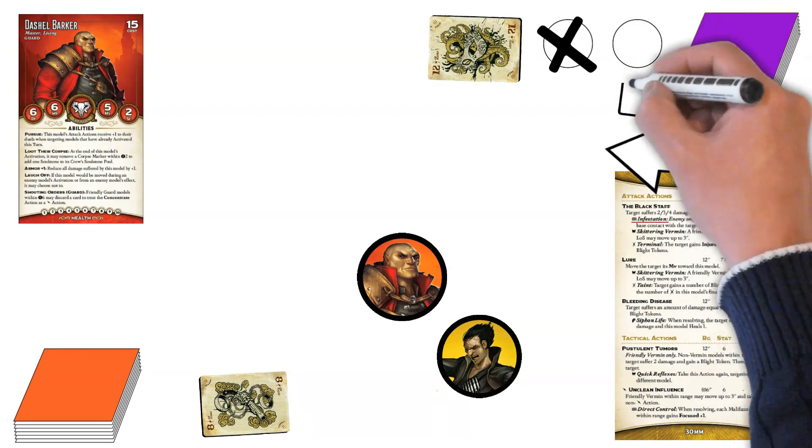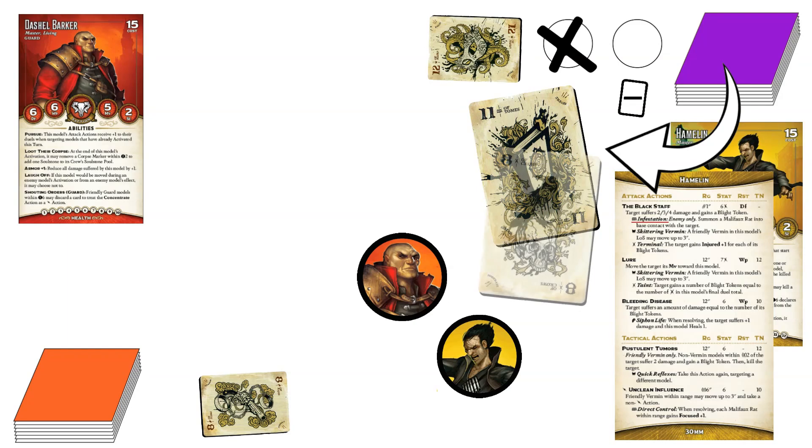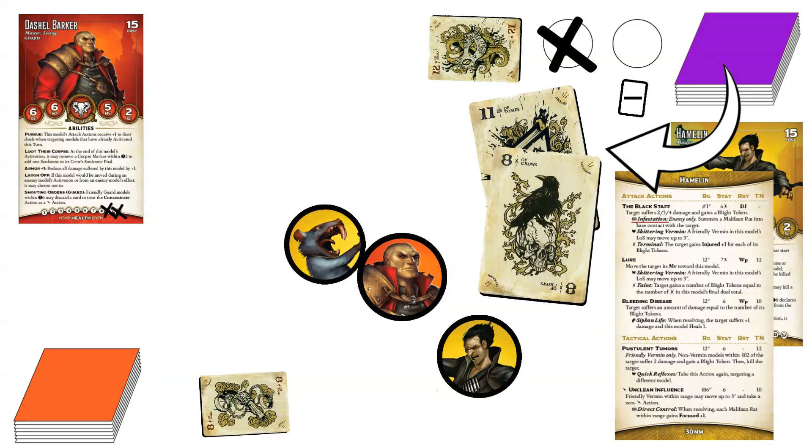The difference in their duel totals means he has a negative modifier on the damage flip, so he flips 2 and takes the lower value, which is the 8, doing 3 points of damage. Dashiell's armor ability reduces that by 1, and he takes only 2 points of damage. The trigger now takes effect, and a Malifaux Rat is placed in base contact with Dashiell Barker. Normally, summoning a model would give the enemy crew a pass token, but this rat has the Mindless ability that negates that.